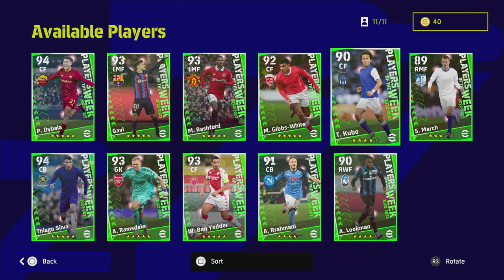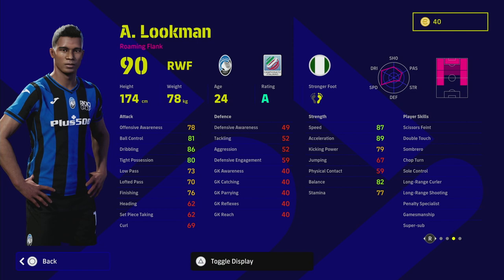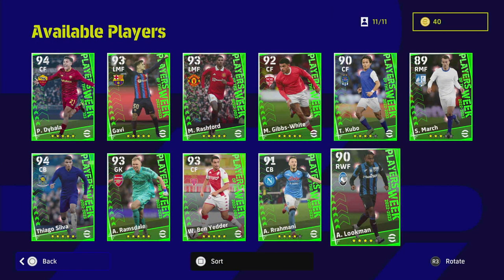Starting with the players I think are not really worth it — Lookman is just a very average right winger. There are a lot of better players than him. Dribbling is decent, acceleration is decent, but stamina is quite poor so you'll be bringing him on in the second half. He does have Super Sub which makes him stand out a little, and he is good coming on with 70 minutes gone against tired defenders — but other than that he's just average.